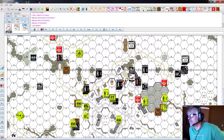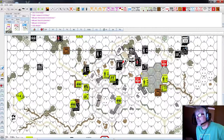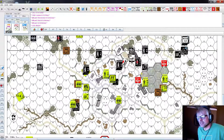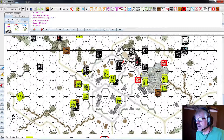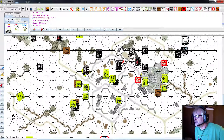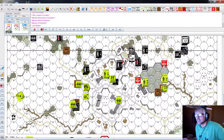Now we're on the axis turn of round seven. They have two turns left to succeed and it's looking slim - they're going to be out of time. They have to occupy 18 of the buildings on this map, map 12, and they're not even close right now, but they're about to make a move. It's the Germans' turn and I have one chance here to pull this off.